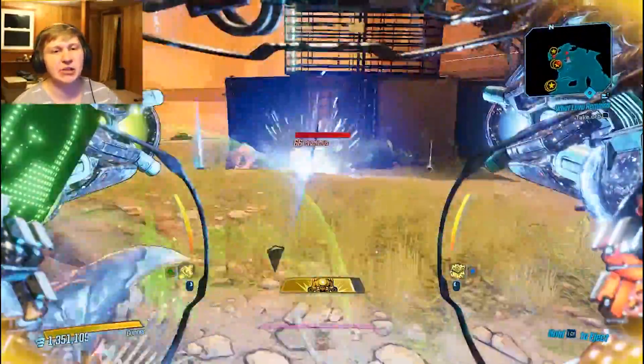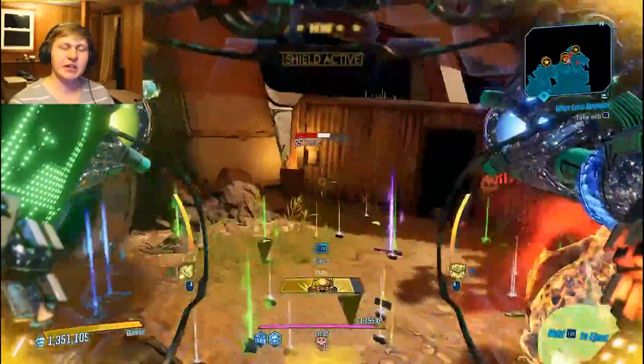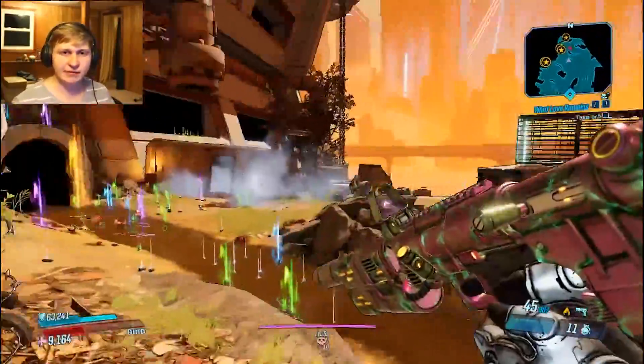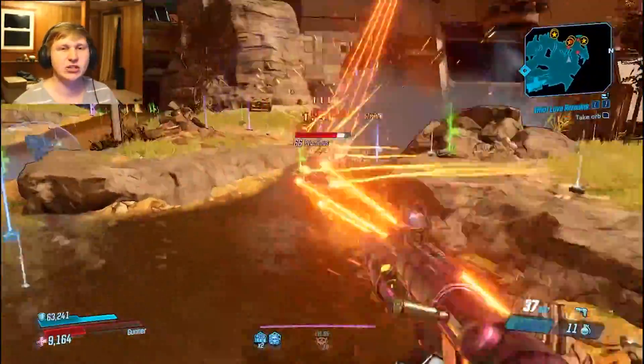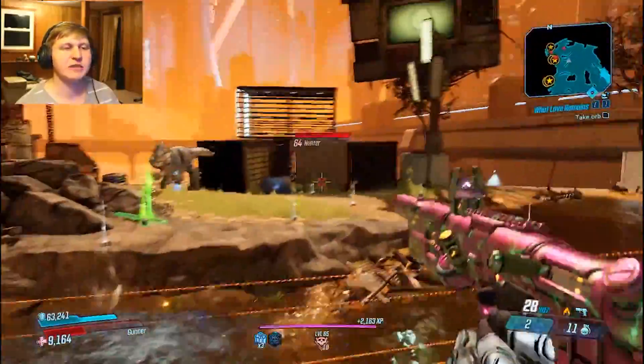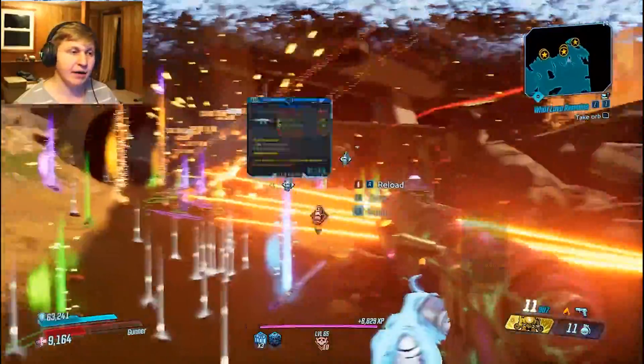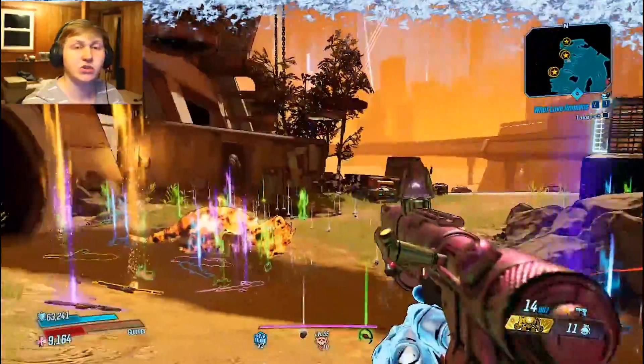If you plan on doing Mayhem 10, you'll probably want Post Mortem and the basic Mayhem modifiers you use in every build — Floor is Lava, Chain Gang, Big Kick Energy — the easy ones. Of course, if you want to fight the Raid Boss without any annoying Mayhem modifiers, go Mayhem 11. That's totally fine as well.